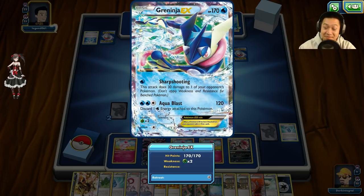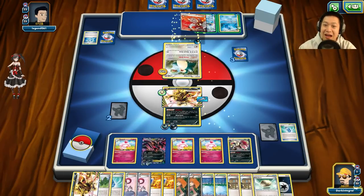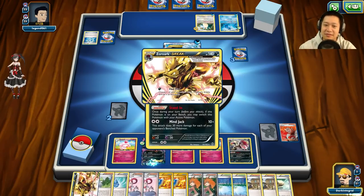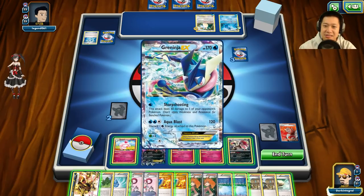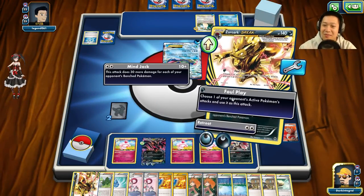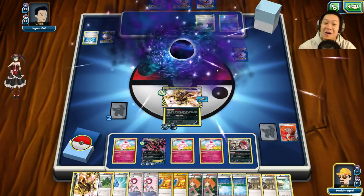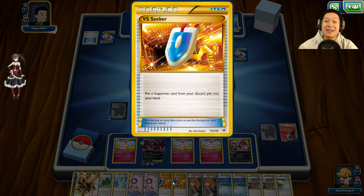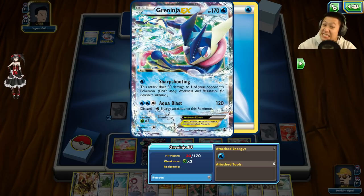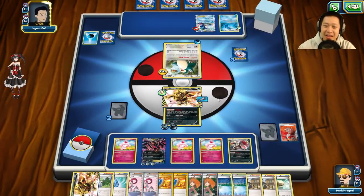I'm gonna drag it out and copy it. Lysandre, come back here! Get out of the way Snorlax. I'll charge up my Evil Ball — can it one-shot this? Five energies, six energies, needs a Muscle Band. I'll do it the fun way — Foul Play, Aqua Blast! I don't have any water energies so I don't have to discard anything. I've got a VS Seeker — even if he tries to escape, I think this is it. Two prize cards.